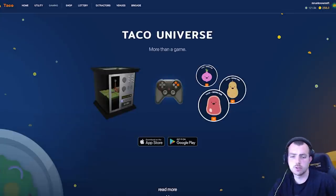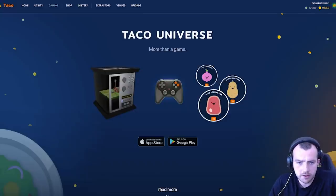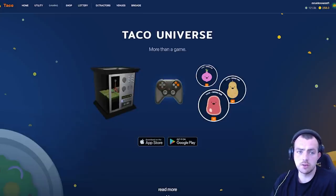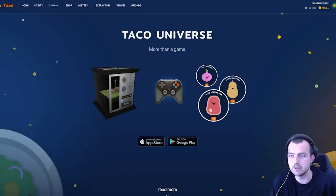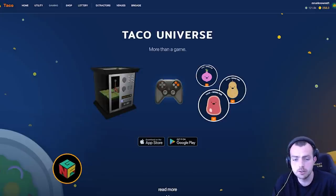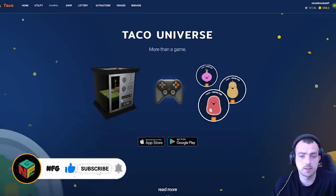Hey, it's your boy Leno. Today we're looking at Taco crypto — an amazing project on the WAX blockchain that has been around for a while and stayed consistent, which is really hard to do in this space. We're going to look at the NFTs you can buy, how you can earn Shing and Taco (the two currencies), how you can make ingredients, own extractors, and play this game for free.